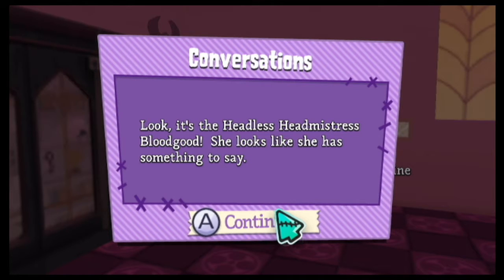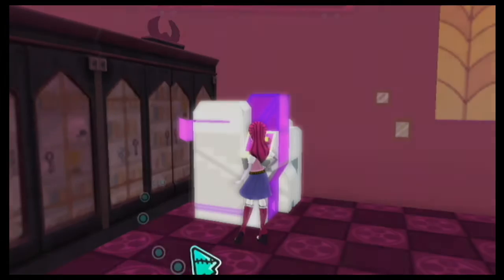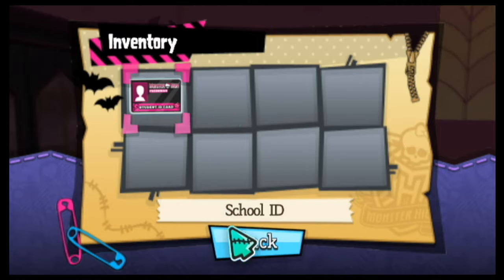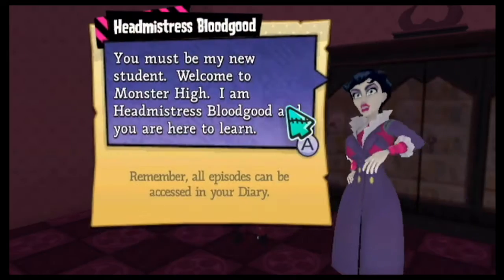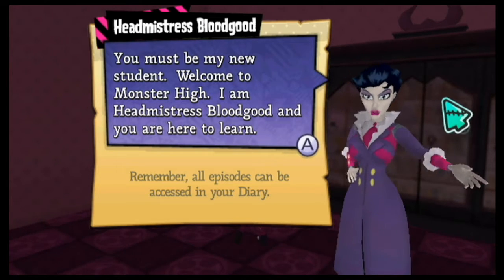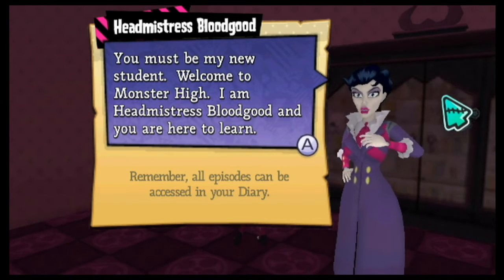Look, it's the headless — headmistress Bloodgood. She looks like she has something to say. Characters in the world can be interacted with by highlighting them and selecting them, just like other interactive things. There was at least a little bit of voicing. 'You must be my new student, welcome to Monster High. I am Headmistress Bloodgood.'